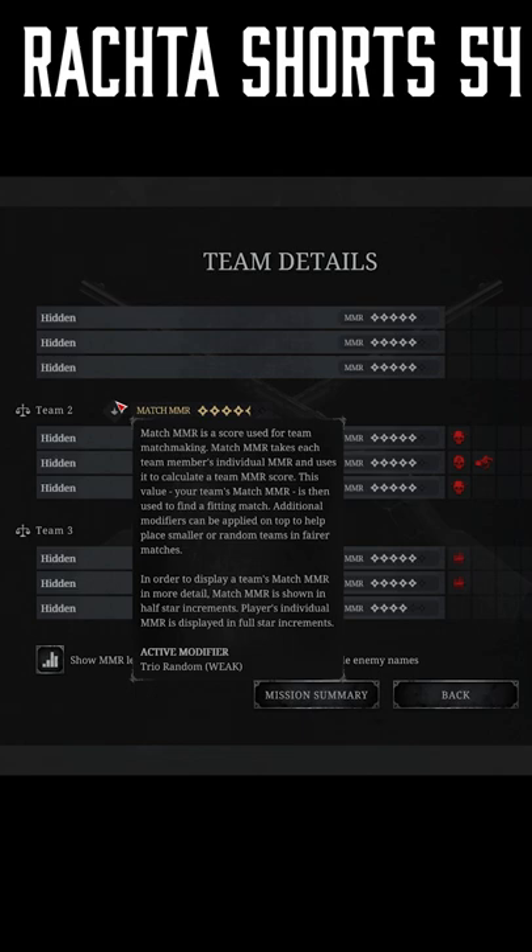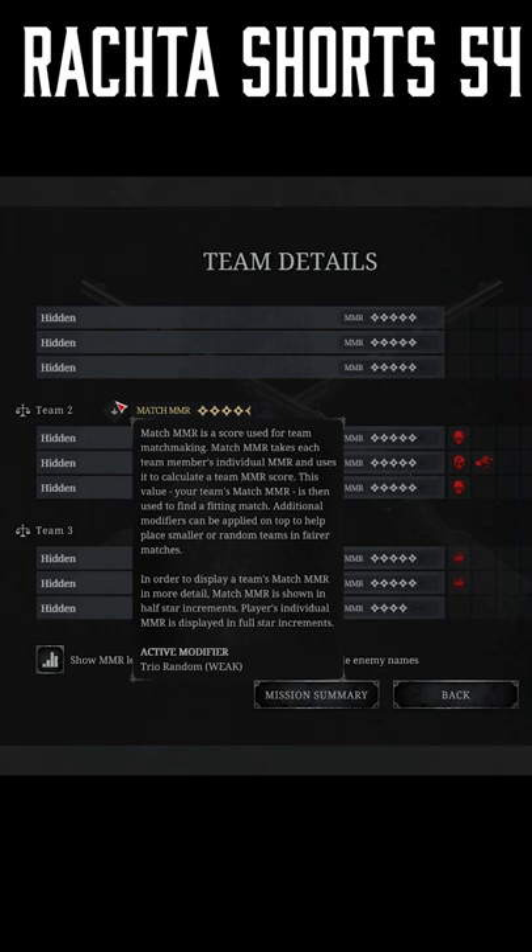You can hover over this and see. The next thing people don't know about is skill-based matchmaking. If you hover over this icon, it will show you that this team has skill-based matchmaking enabled. If there is no icon, it means they had it disabled. Here we can see that all the teams had skill-based matchmaking enabled.